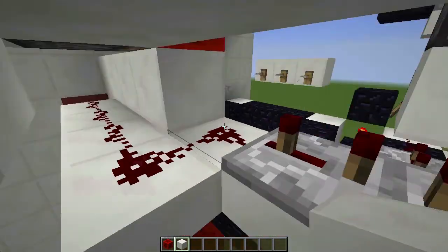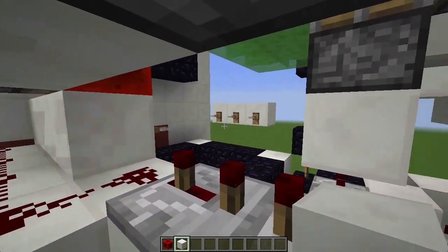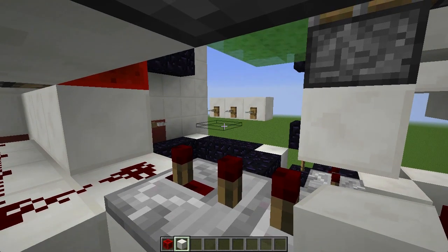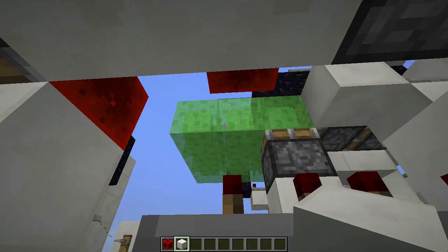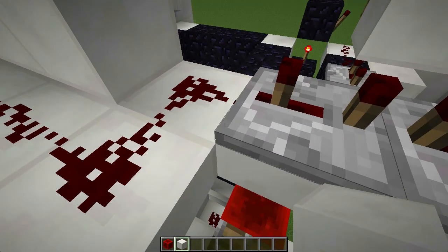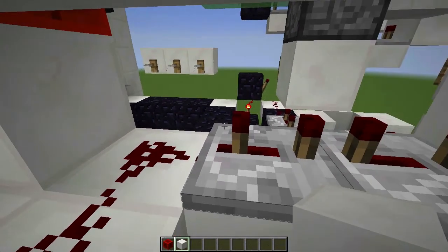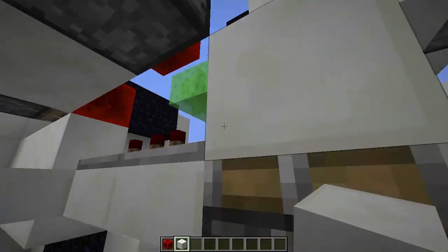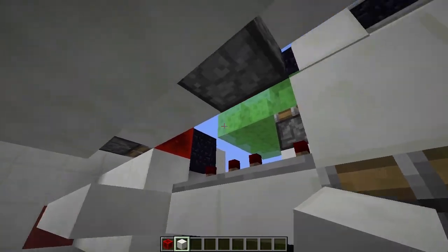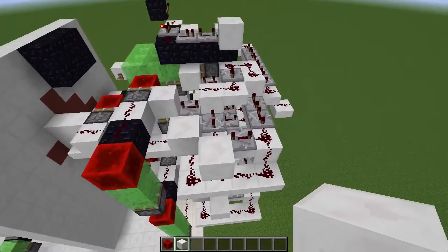This one, however, you just need a long enough delay right here so that once you've touched these tripwires, this slime block doesn't get extended immediately — because you actually get thrown up, you activate them, then you fall down, and then you're pushed up by the slime blocks underneath. So you need a long enough delay for you to get above these slime blocks before they extend and activate.